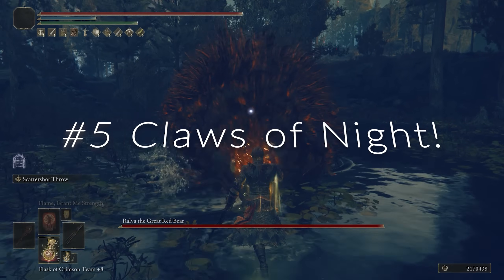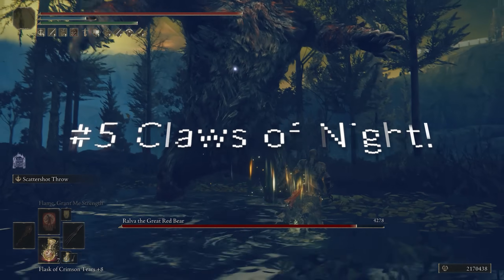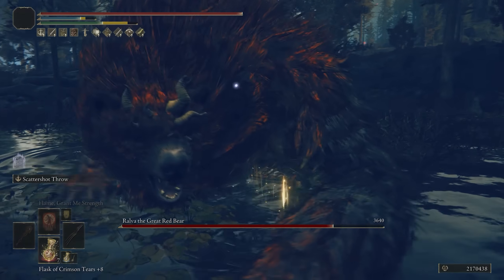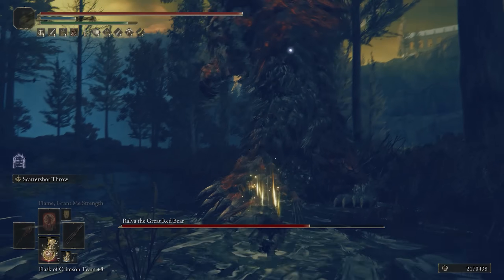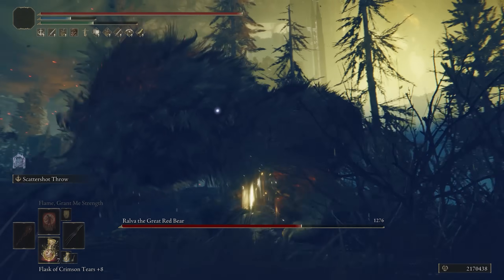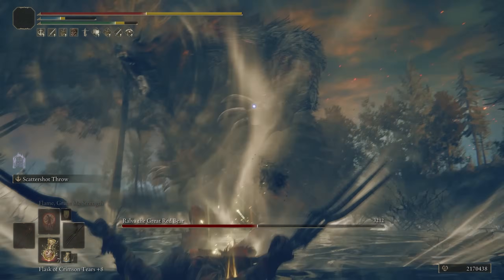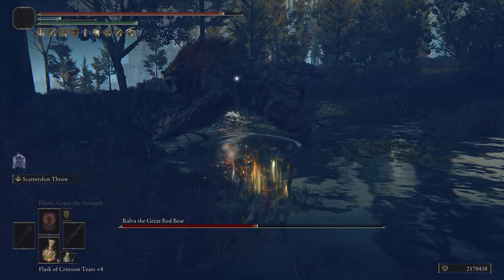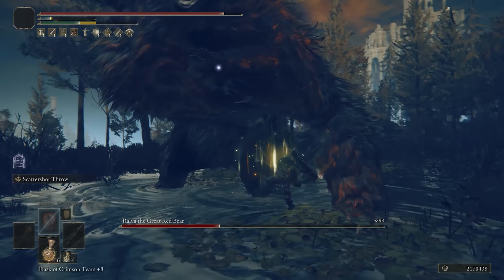At number five, we have a sort of similar weapon in the Claws of Night — kind of the Claws version of the previous weapon, except with this weapon we can throw bleed literally with the Ash of War, which makes it better than the former weapon. It can be really helpful for a lot of situations. The thing about Scatter Shot Throw is you can be at a really good distance away, still use the Ash of War, and continuously build up bleed. There's a bleed proc there, which makes it amazing.